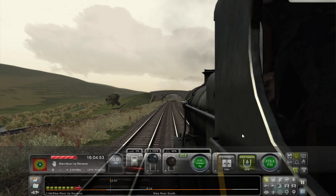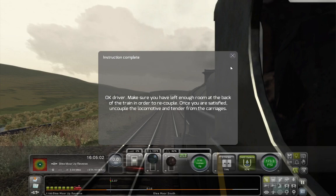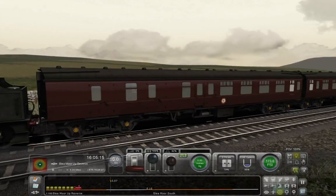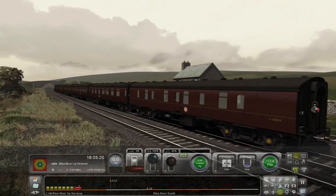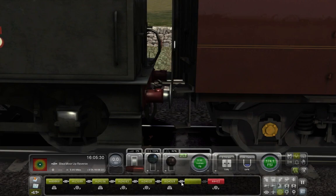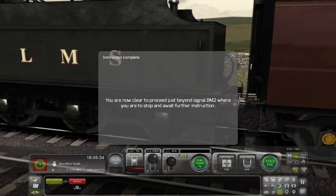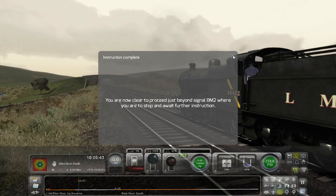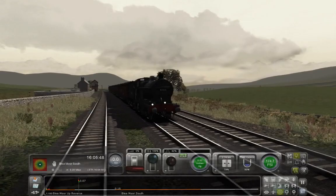Got another instruction: 'Okay driver, make sure you have left enough room at the back of the train in order to recouple, and once you're satisfied, uncouple the locomotive and tender from the carriages.' We'll do just that. I'll stop putting water into the boiler. We have room at the back of the locomotive to recouple — we've given ourselves plenty of room. We will uncouple by going into the uncouple menu and clicking the coupling behind the tender. Now we're clear to proceed just beyond signal BM2, where we are to stop and await further instruction — perfect opportunity to get a thumbnail here.